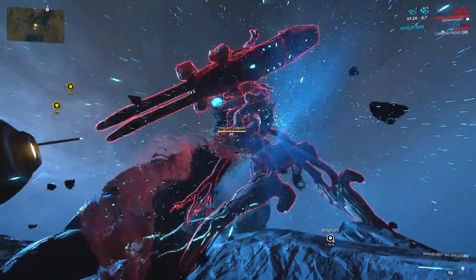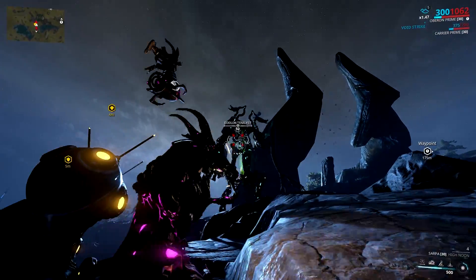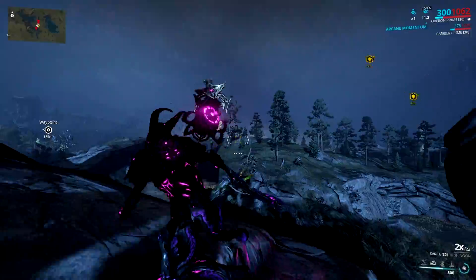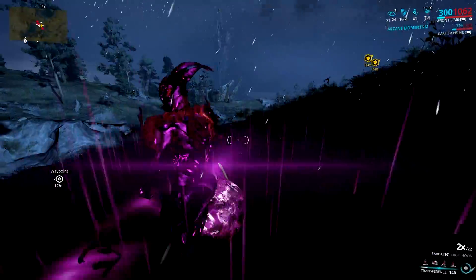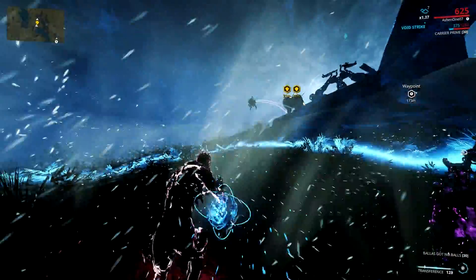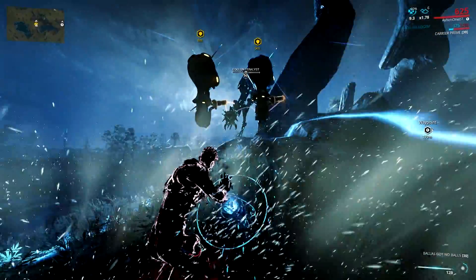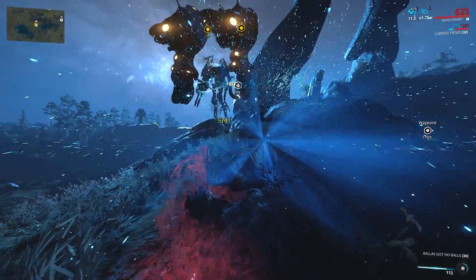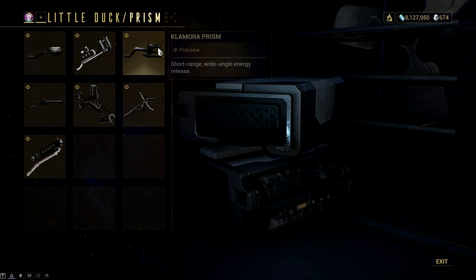Which is why I decided to add a setup for those chill hunters. My advice is to add the right prism on your amp. There are two options, and both yield the most critical chance. By the way, critical chance is the main ingredient for taking down the Eidolon shield with ease. That is why if you are choosing an amp, try to go with lots of critical chance. With this in mind, you can either go with the Raplak Prism or the Clamora Prism.